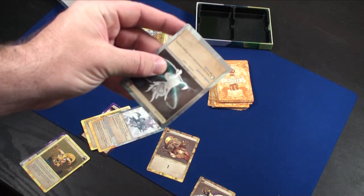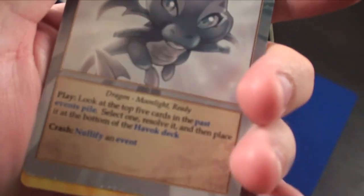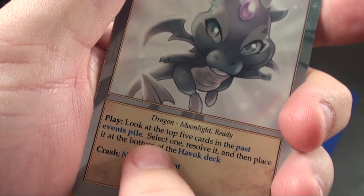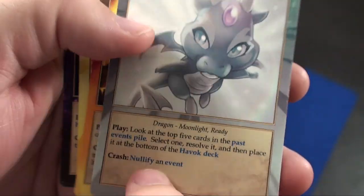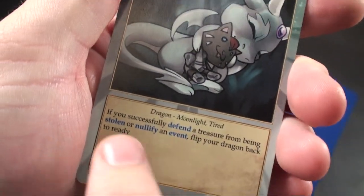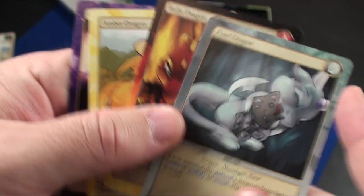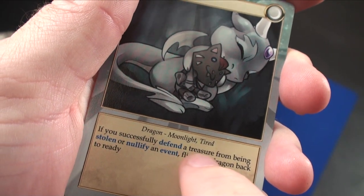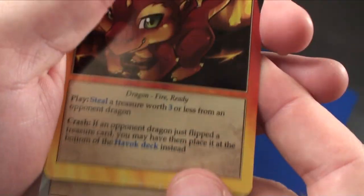Instead of playing a Hijinks card, each of your dragons has a certain power. For example, you can look at the top five cards in the past events pile, select one, resolve it, and place it at the bottom of the Hijinks pile — or nullify an event. When you use the power, your dragon will fall asleep and you flip it over. You only use it once per turn. It can be a little difficult to flip them back, but it will tell you: if you successfully defend a treasure from being stolen or nullify an event, flip your dragon back to ready.